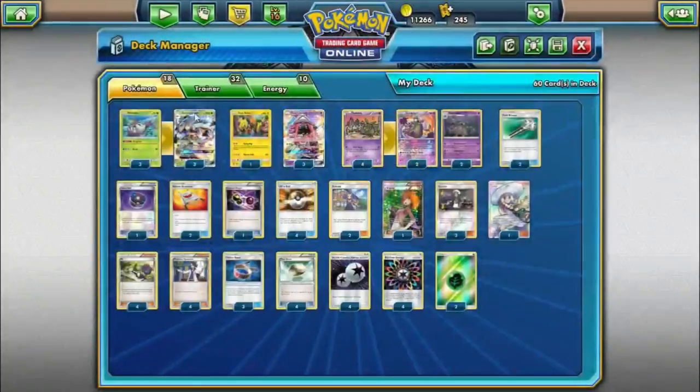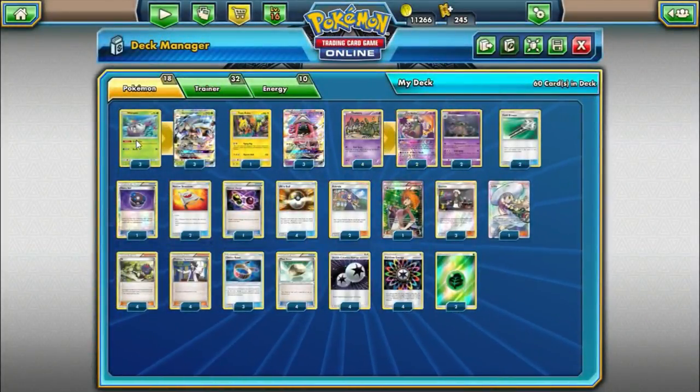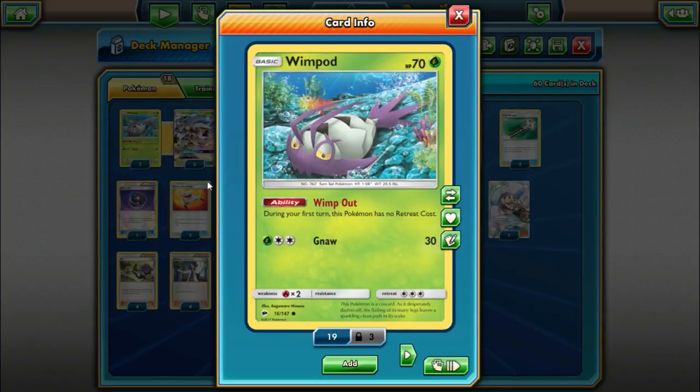It is worth knowing we are playing the Wimpod from Burning Shadows, just because it has the Wimpout ability — it lets Wimpod retreat on the first turn. So if you start with it, you can retreat it and promote something else.